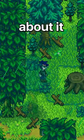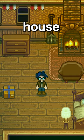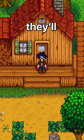Green rain happens around the middle of summer, and you'll know it happened when you wake up and your entire house is glowing green. When you go outside, you'll notice new bushes and new trees. When breaking these bushes, you'll be given fiber and moss. And if you're worried all these new plants might hurt your farm, don't worry — they'll disappear the next day.